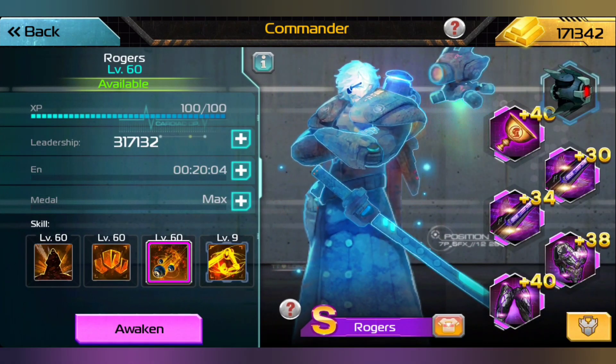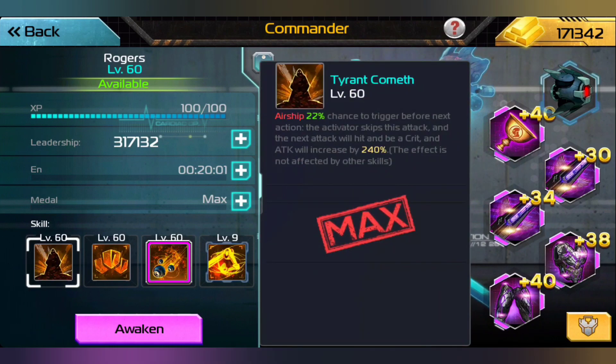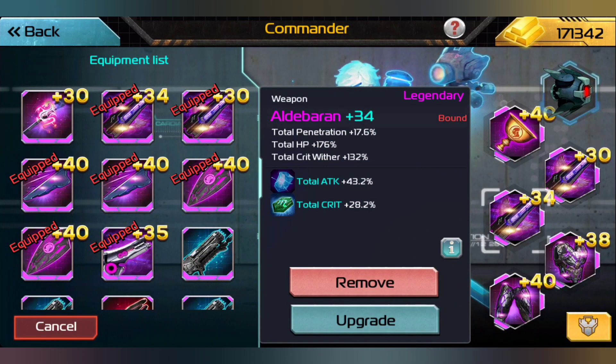Now we have a little bit more health points, defense, and dodge added on there, so Rogers is going to be a bit more powerful. Rogers has a couple of skills — he has Tyrant Cometh, and that means he will be able to hit. It's a 22% chance to trigger before the next action: the activator skips his attack and the next attack will hit and be a critical, with the attack increased by 240%. The effect is not affected by other skills.